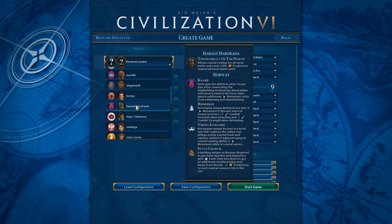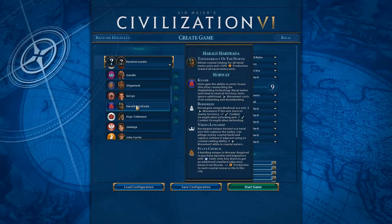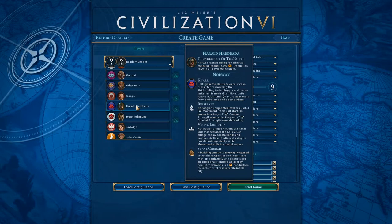Let's have a look here. Norway got buffed this patch — Harold Hadrada. He used to have these different things, I can't remember what they are now. But now his bonuses are he allows coastal raiding for all naval melee units, and he gets plus 50% production towards all naval melee units.